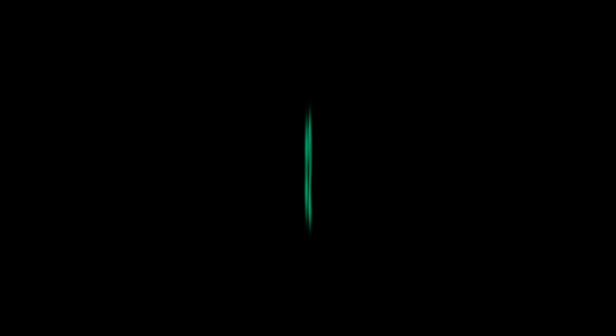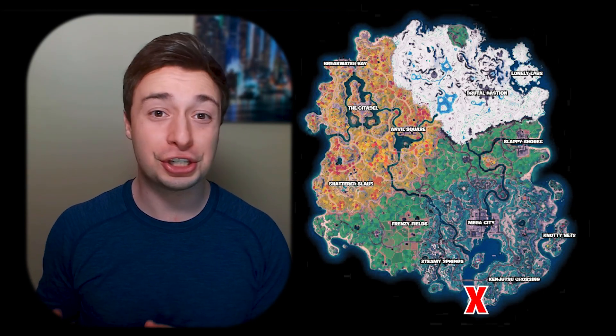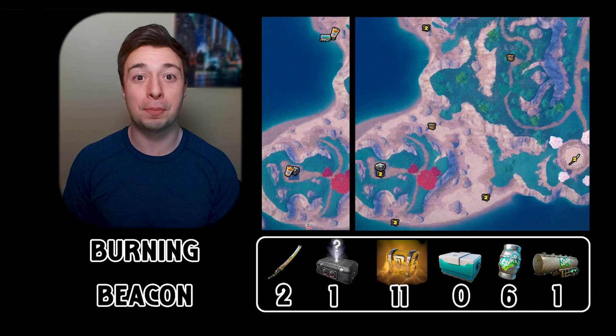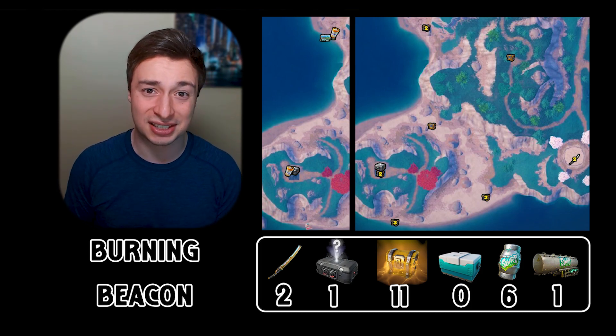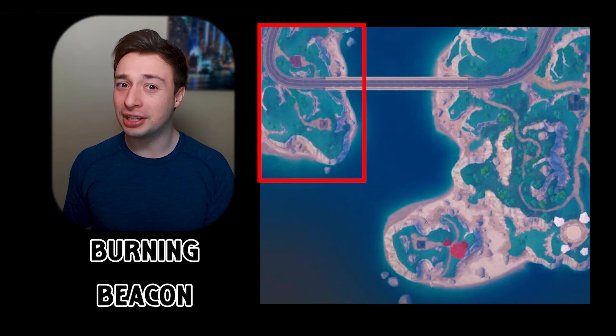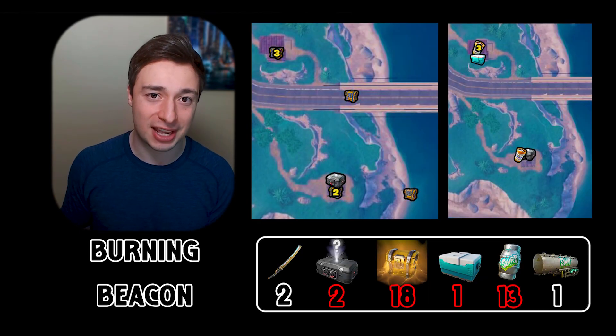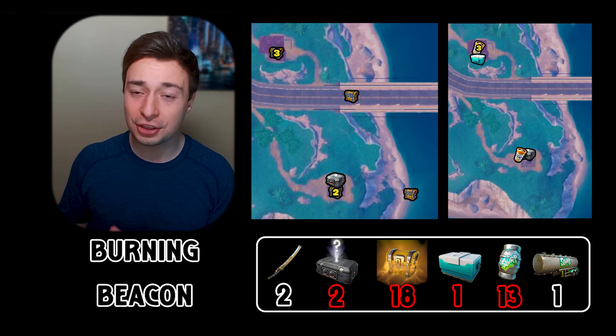Number 2. Coming in at the number 2 spot on our list is another spot at the very bottom of our map, just south of Konjutsu Crossing, called Burning Beacon. Now this spot has 2 Kinetic Blades, a set of Holochests, 11 regular chests, 6 Slurp Barrels, as well as a Slurp Truck. Additionally, just across the bridge from where you're landing, you also have another 7 chests, another 7 Slurp Barrels, another set of Holochests, and another cooler.